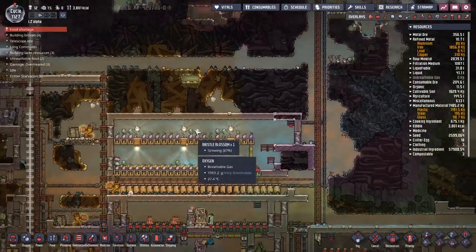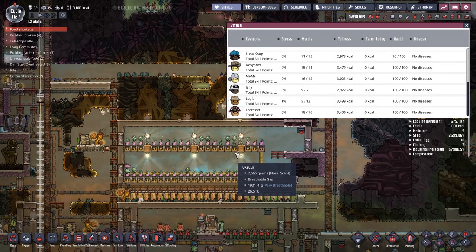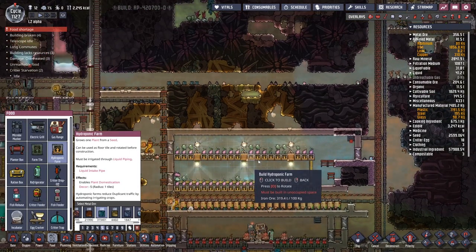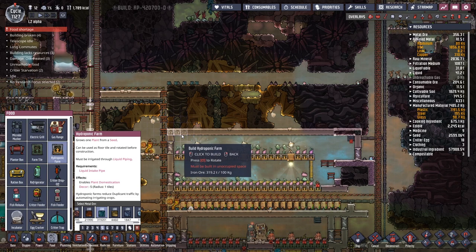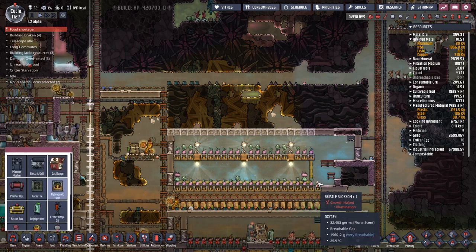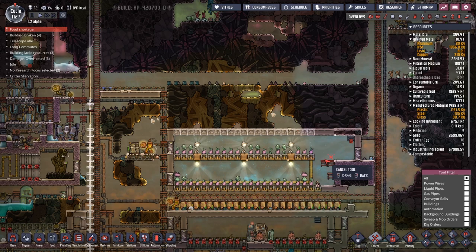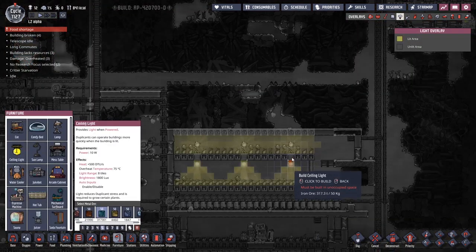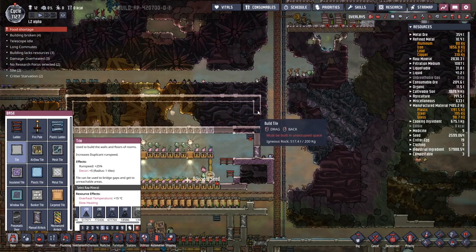Over here you can see we have some bristle blossoms, and these are the ones I want to try and expand. I'm going to use the well-lit system over there — that's exactly what I'm going to do. As you can see, this one over here will not grow without illumination. So if we go like so, one, two, three — fourth is a ceiling light. And as simple as that, we've got a new section of this area being worked on.